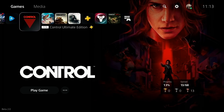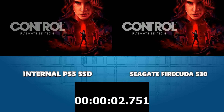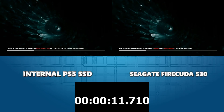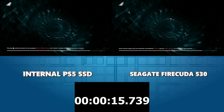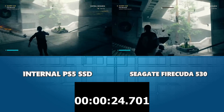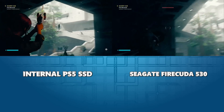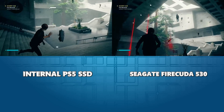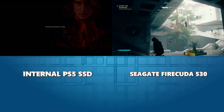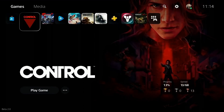Game number two is Control. This is a game we boot directly from the user interface — we're not going to the title screen; this is about how this compares for the internal SSD loading the game straight off the boot. Three, two, one. Loading up the game — this is a lovely, tight, easy-loading game, originally on PS4 but upscaled to PS5. It's by far one of the quickest we've seen in our other testing. We've already made it to the title screen. Loading here is very respectable — didn't feel any slowdown.